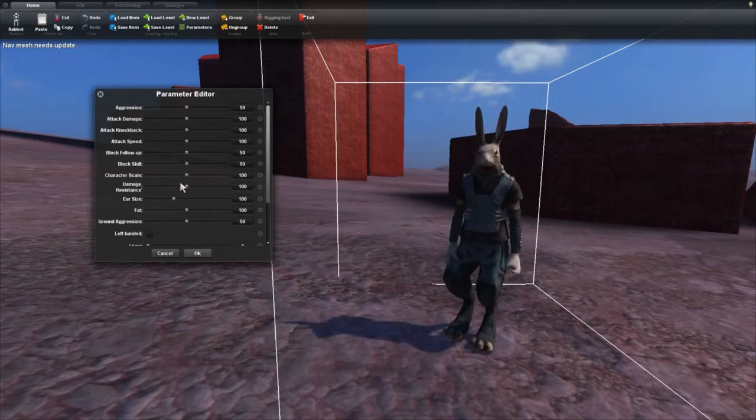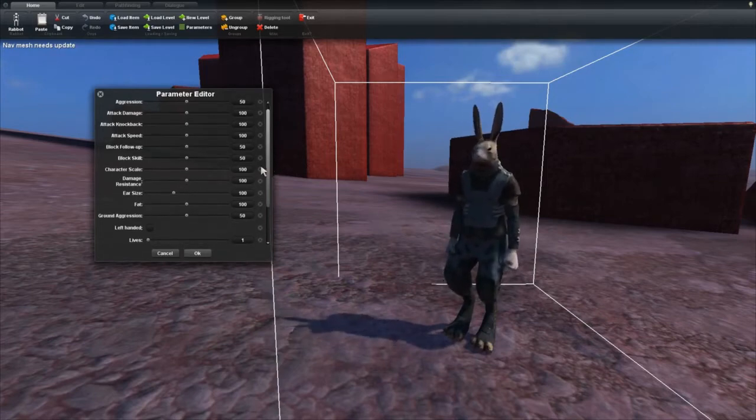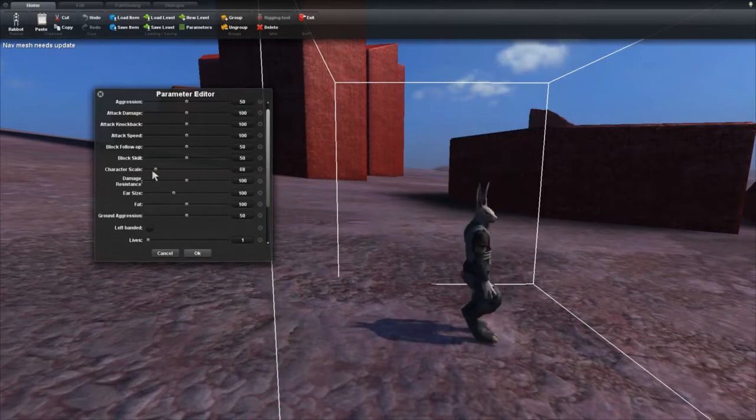I'm going to make this guy smaller than he would normally be. Where's scale? Character scale. So we can make him quite a bit smaller. He's a tiny, tiny rabbit. This is going to be very interesting.